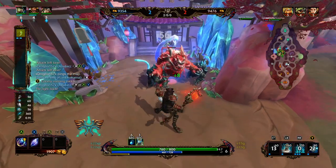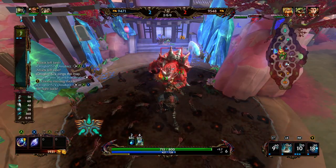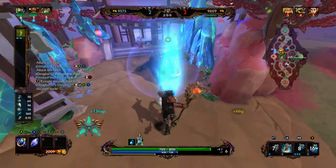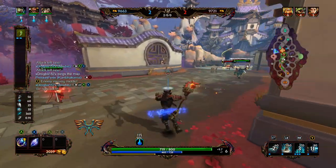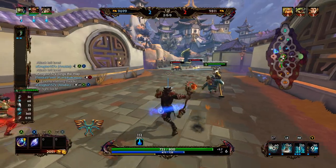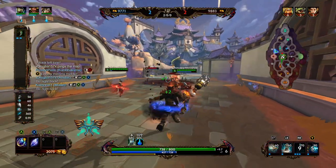We're going to go ahead and hit Blue Buff — Anubis goes through a decent amount of mana in the early game, though it won't really be a problem in the late game. We'll grab this and make our way back to lane. Our ult is up in nine seconds. When it comes to leveling order, I think there are two ways to level.